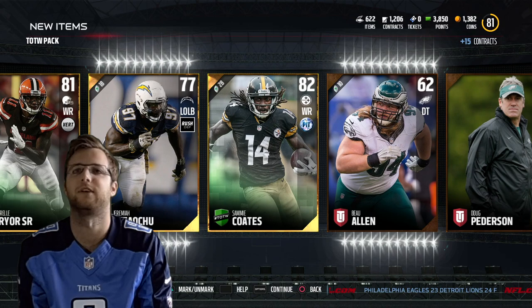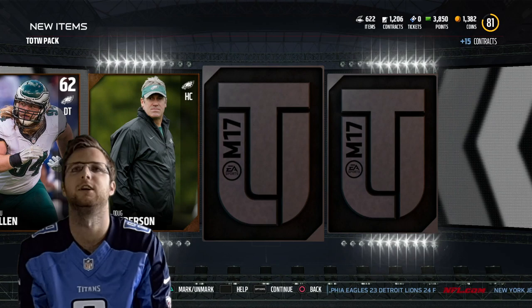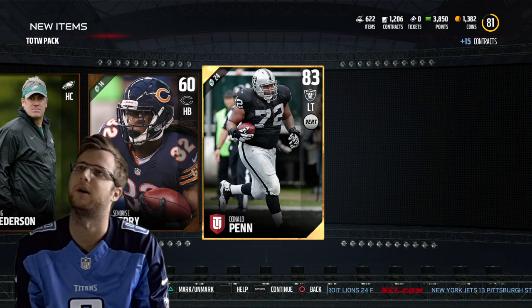This is a Sammy Coates — I know he's this week. Yeah, there he is. So Sammy Coates, this week's team of the week. And Donald Penn — that's not bad though, an 83 left tackle. As we get our bundle topper, three team of the week players. Let's see some elite action here.